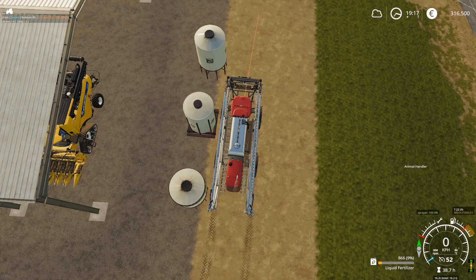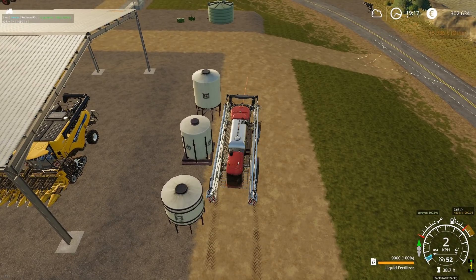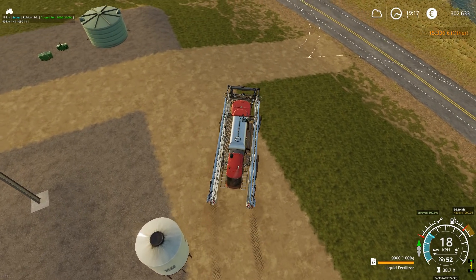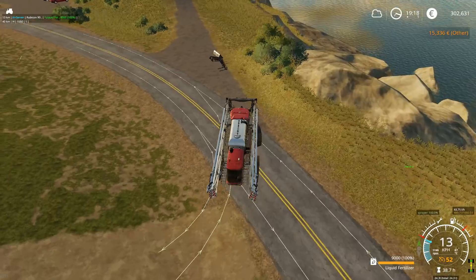While the sprayer is refilling, I can already select the waypoint of the next destination — I want to go to field 8 next. So as soon as it's filled up, I assign the driver to a suitable location and start him off. Now he's going off to field 8.